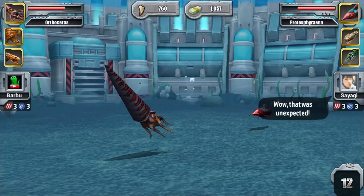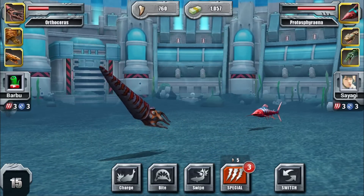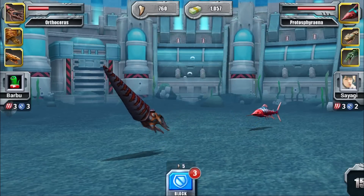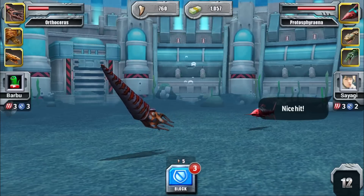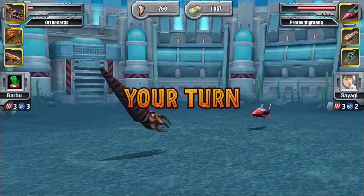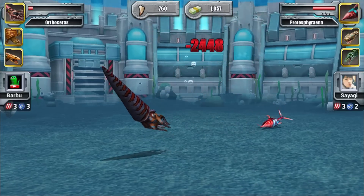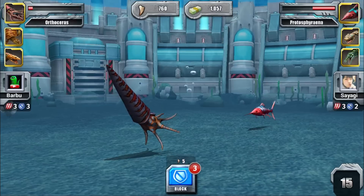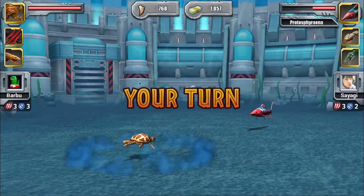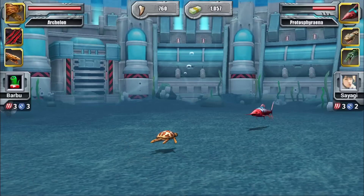There we have it — this is the second money creature we got. There are nine creatures total that cost money. We got Utahraptor first, then Hyneria. The next one will 100% be a glacier creature, and then probably another carnivore, another aquatic, and another glacier — that's what I think Ludia is going to do.